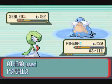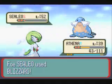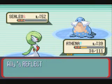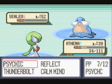I don't know why I just clicked Psychic — that was a complete mistake. I completely meant to use Thunderbolt but I just clicked Psychic. But look — see how awesome that is? Blizzard barely did anything because of my Calm Minds.